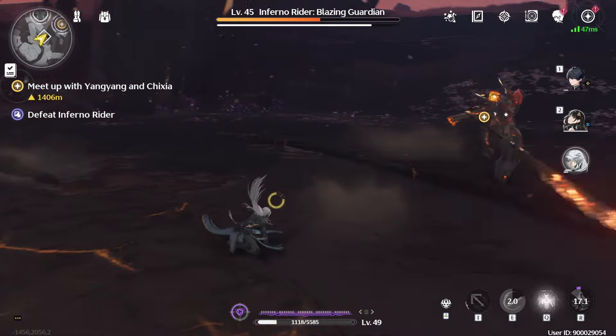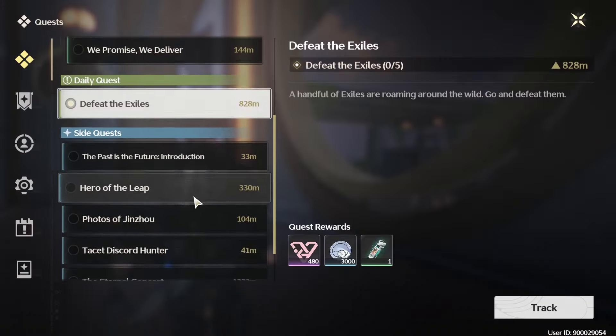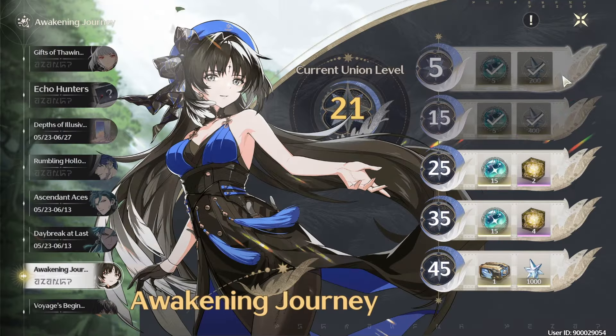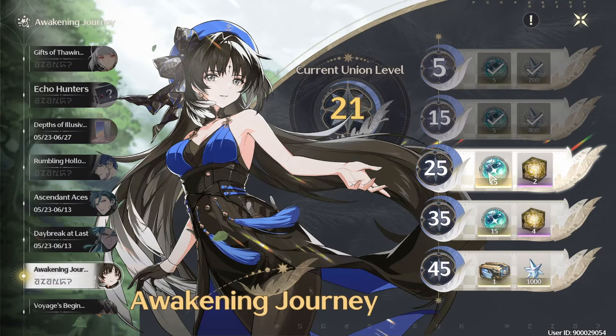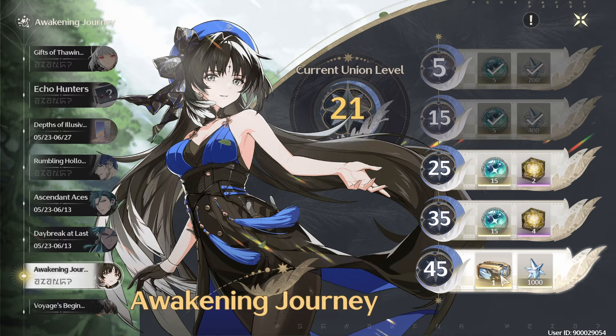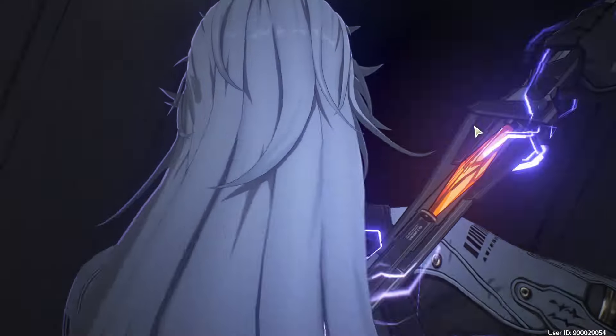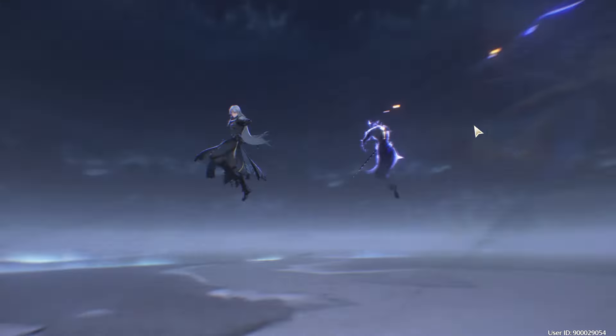With Wuthering Waves' release, one of the most important things has to be raising your Union Levels, as it is not just the only way for you to progress with the main story, but also more importantly, you can obtain valuable pull currency to get your hands on your favorite units much faster. You only unlock the co-op function at level 22, so if you want to play with your friends, you have to level up your Union Level.